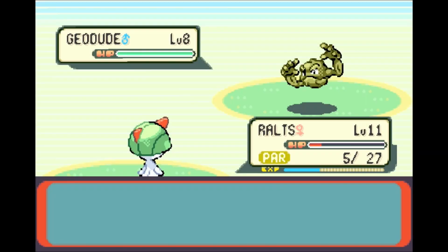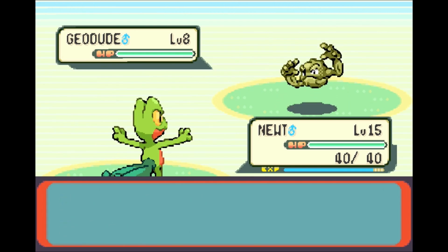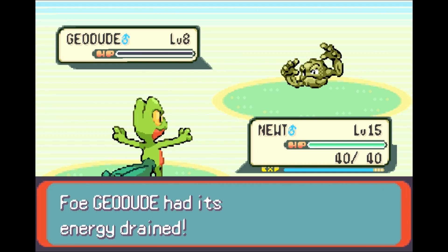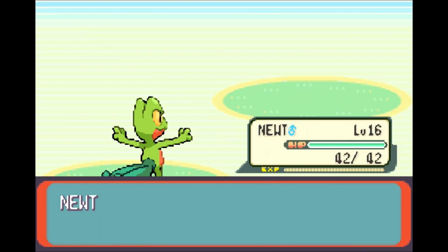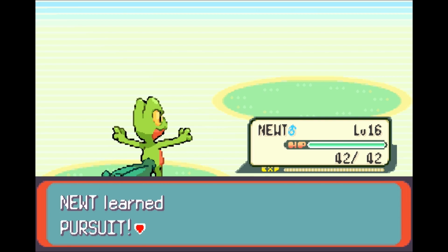In all the time it took me to do that rambling speech, we beat that Geodude. Newt got 73, Ralts got 73. Newt levels up to level 16 and Pursuit is being learned. Pursuit inflicts bonus damage if used on a foe switching out. I will be replacing Pound because we already have Quick Attack — this is a much better leading move if I want to spam A to get through a battle.